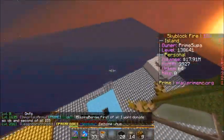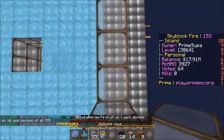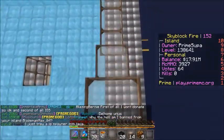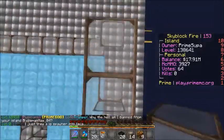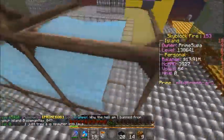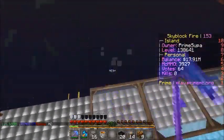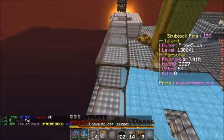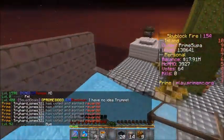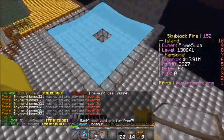You're going to have 5 blocks up — that's all you need. You're going to need this on every single side of your spawner.